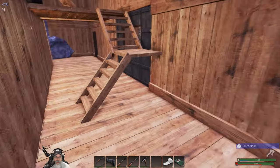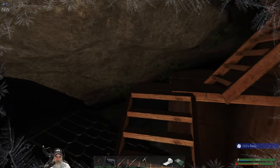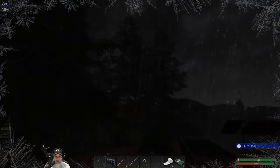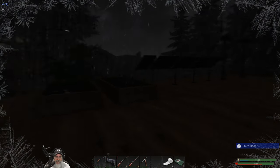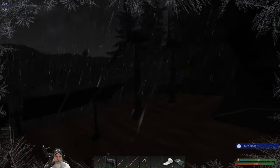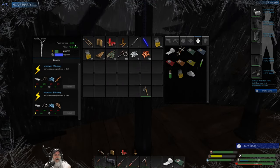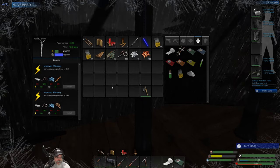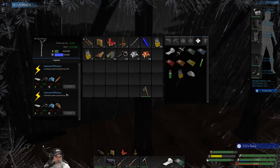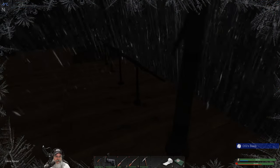It's windy as hell outside. Let's go see how much our windmills are generating in this windstorm. This thing's putting out 0.08, which is pretty good — 18 and a half mile an hour winds. We could upgrade these two to do another 50%, which we'll probably do at some point.